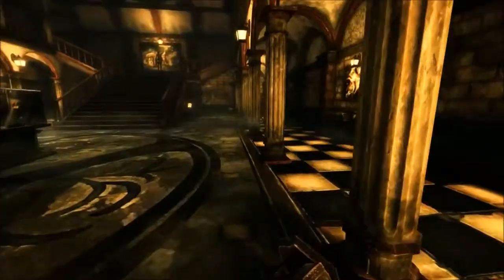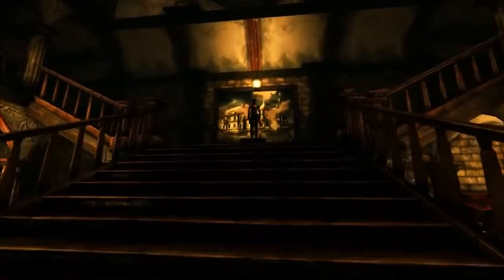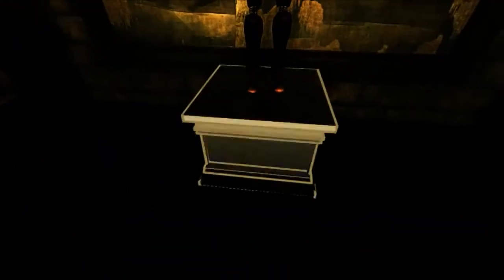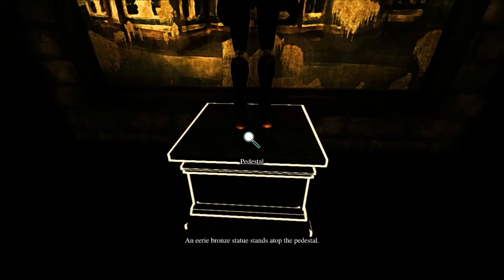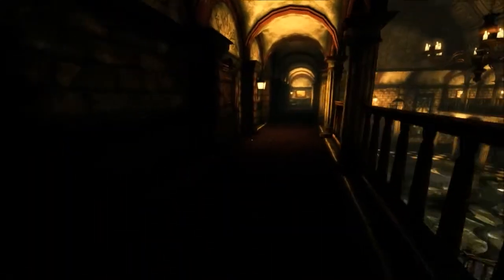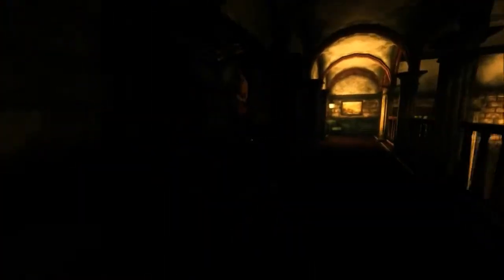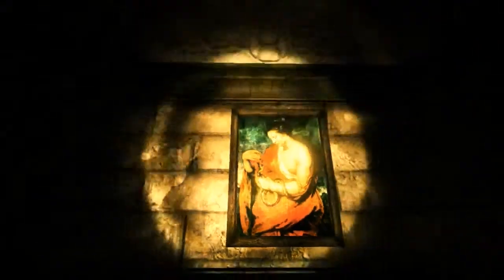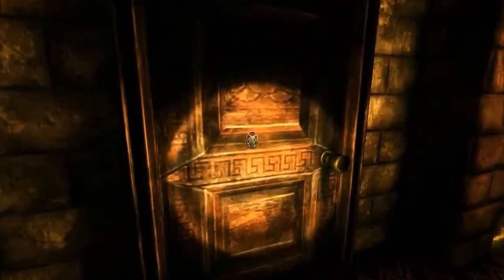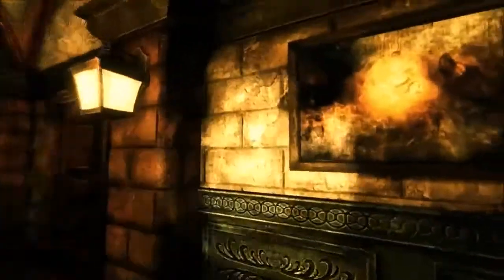Hmm. Hello? What do we have up here? Oh, dear me. An eerie bronze statue stands atop the pedestal. Okay, moving on. Locked, never mind. There's my flashlight, okay. Locked, locked, locked. Okay, two doors are locked — all the doors are locked so far. Haven't been able to find something to do.